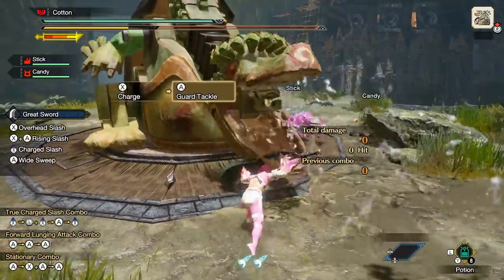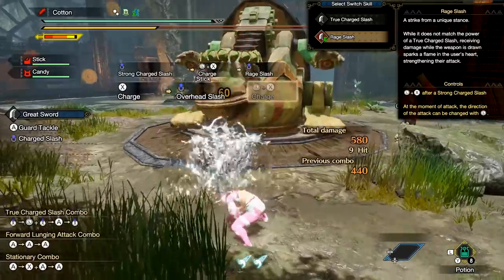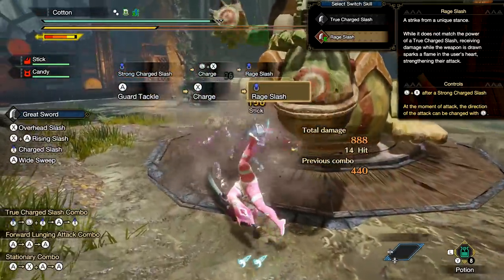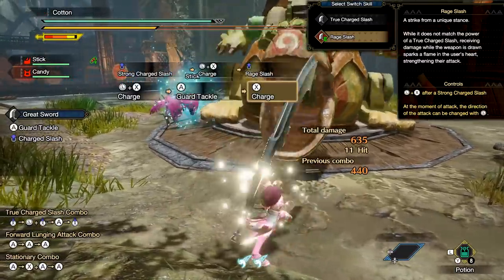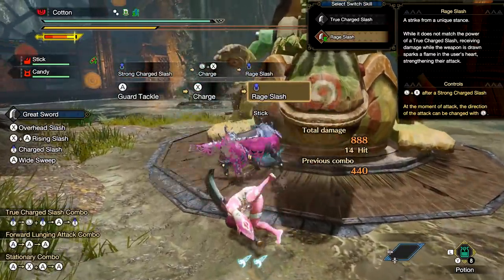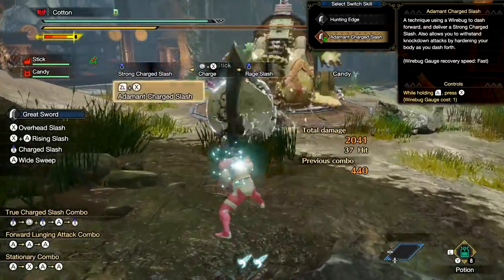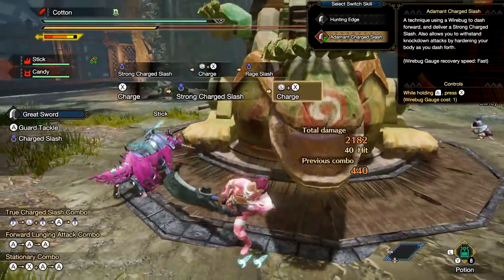Your first switch skill for great sword is the ability to turn your shoulder tackle into a guarding shoulder tackle with your shield in front of you. Your second switch skill is the ability to exchange true charge slash with rage slash, which is a much faster attack that deals significantly less damage unless it absorbs an attack — the damage it deals depends on the amount of damage you receive while holding the button down. Your third switch skill is a silk bind replacement for hunting edge, instead becoming adamant charged slash, which pulls you forward into the middle of your main combo while also giving you power armor through the movement portion.